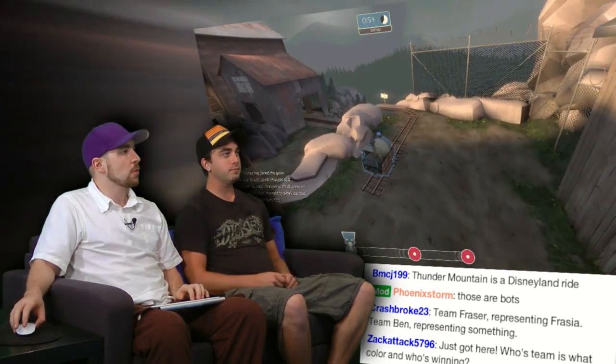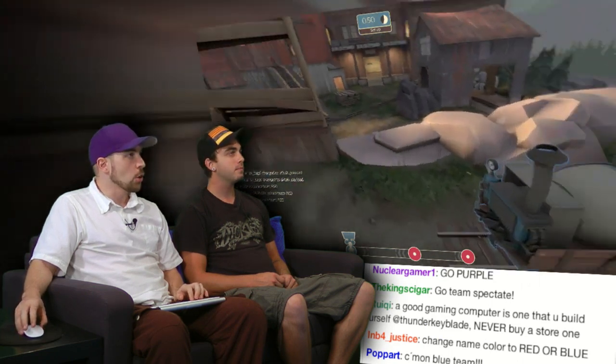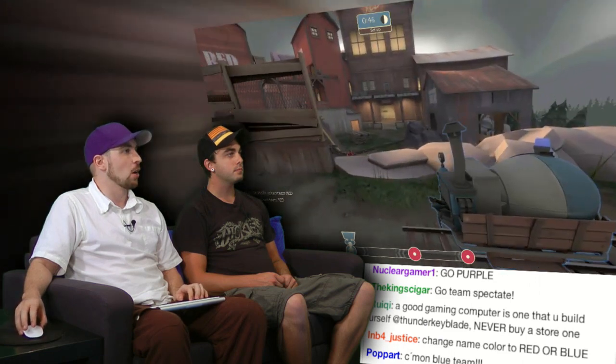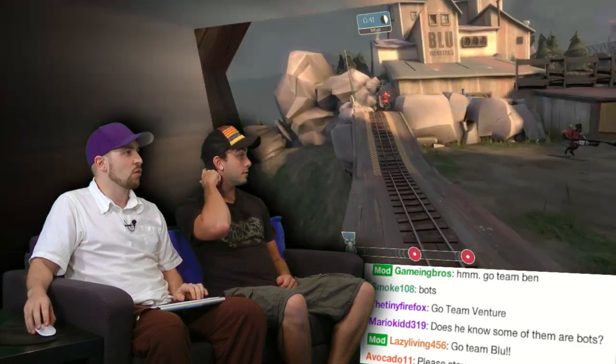Turrets and all sorts of stuff, and then come down and taunt the other team. The map is called Thunder Mountain — I still haven't learned all the names. Let's just watch what Team Fraser is going to have to get accomplished here: run along this cart down through this little area. This first part is really kind of trivial.